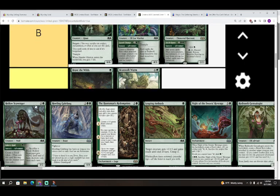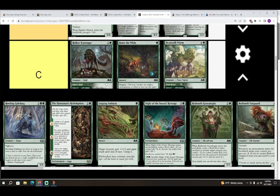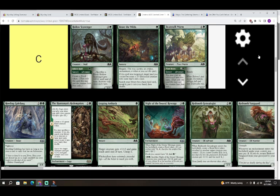Next is Hollow Scavenger — two colorless and a green for a 3/2 Wolf. Sacrifice a food: Hollow Scavenger gets plus two plus two until end of turn, activate only once each turn. It also has an adventure: Bakery Raid — one green, sorcery, create a food token. This card is really good — our best C at the moment. Making a food and having a 3/2 left over is probably going to be pretty good a lot of the time, though how well it performs depends on how much your deck uses food.